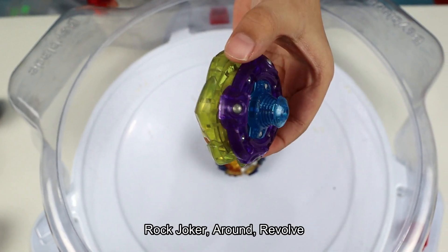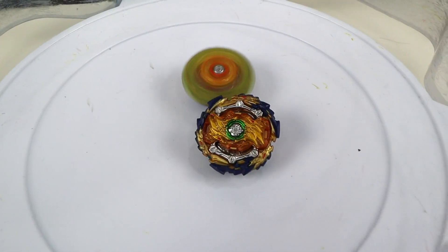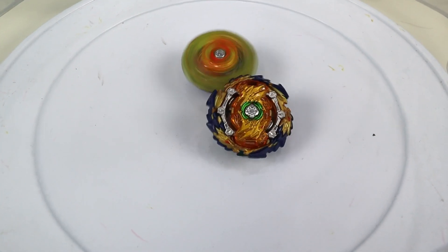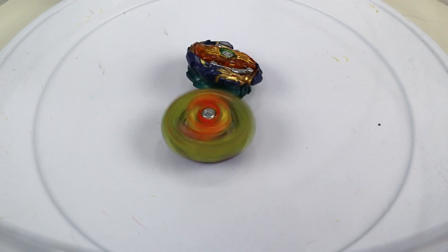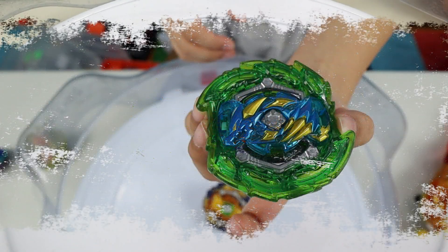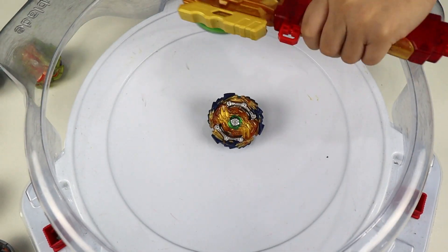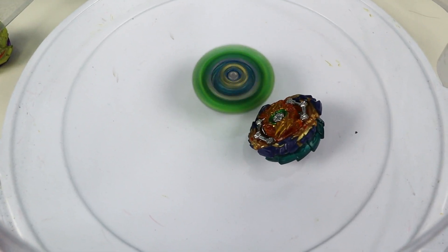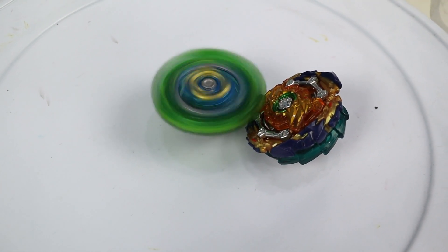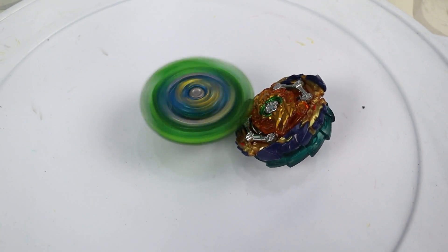I'm using Rock Yoga around Revolve — three, two, one, go shoot. I'm using Slash Dragon Double-O Cross Unite Dash — three, two, one, go shoot. What? What is Slash Dragon doing?